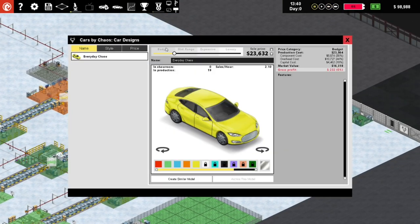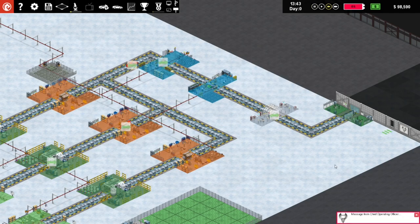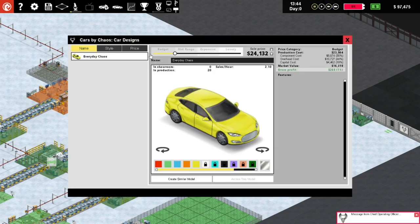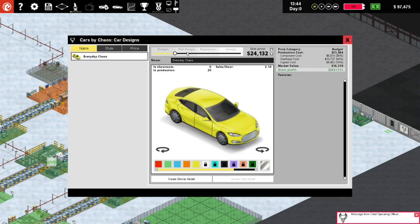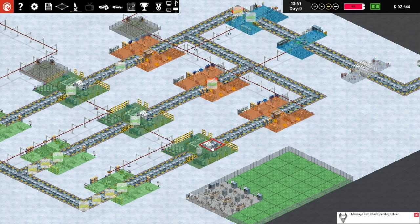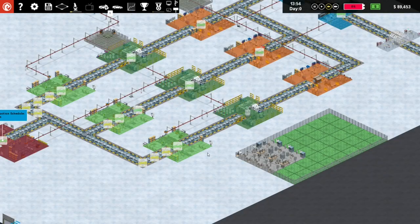I'm hoping we get through these things. We're not left with any cars on the floor - let's up this a little bit. Why is our gross profit struggling? Our overhead costs went up tremendously adding more research to the mix. We can't make these cars much more expensive otherwise they won't be budget anymore. Looks like we need to produce a lot more cars - fair enough. If I make it any more expensive it goes into mid-range. We need to produce so many more of these.